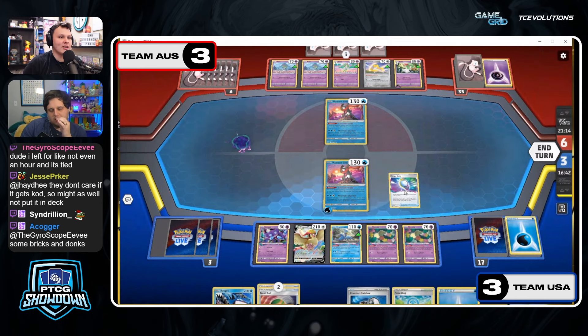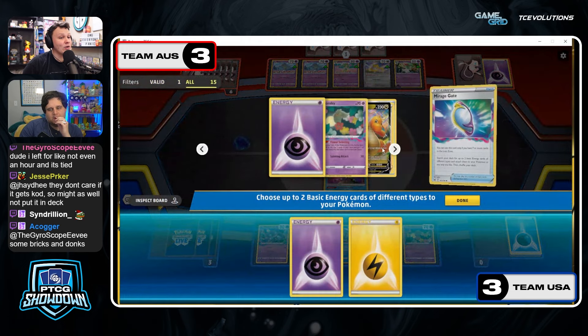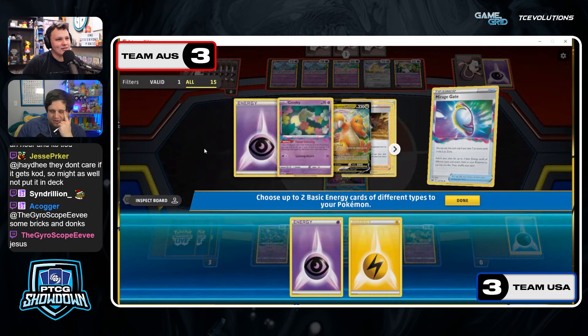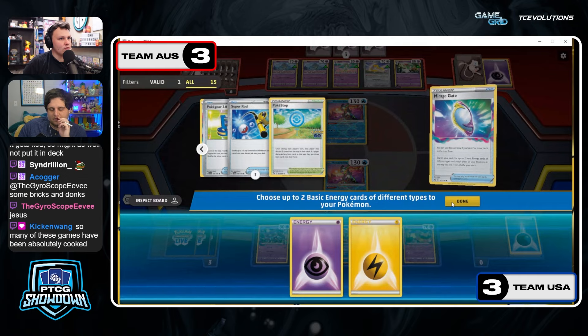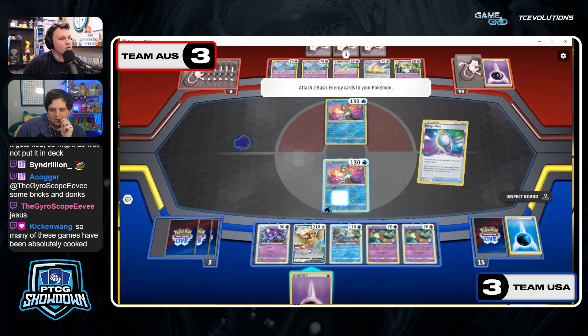Committing three total Mirage Gates to using Greninja — but you go to one prize right, you always do this. Win with Boss on Cram, win with Sableye while they're active. You have a lot of time to close this out. You still have the potential of a Pidgeot attack or a Dragonite attack. It's two energy so we can actually get one on the Sableye. Sableye can only hit the Active here — it can't kill the Greninja next turn. But Boss would win with Sableye.